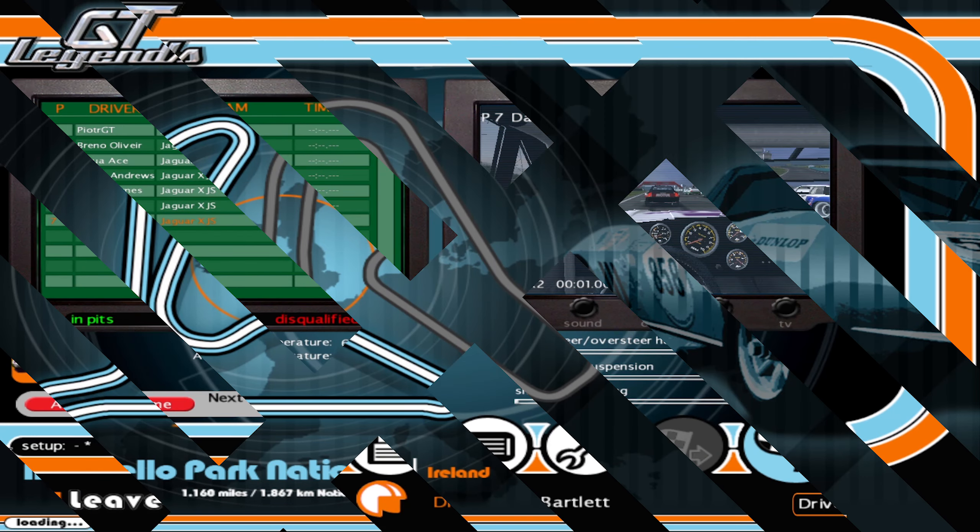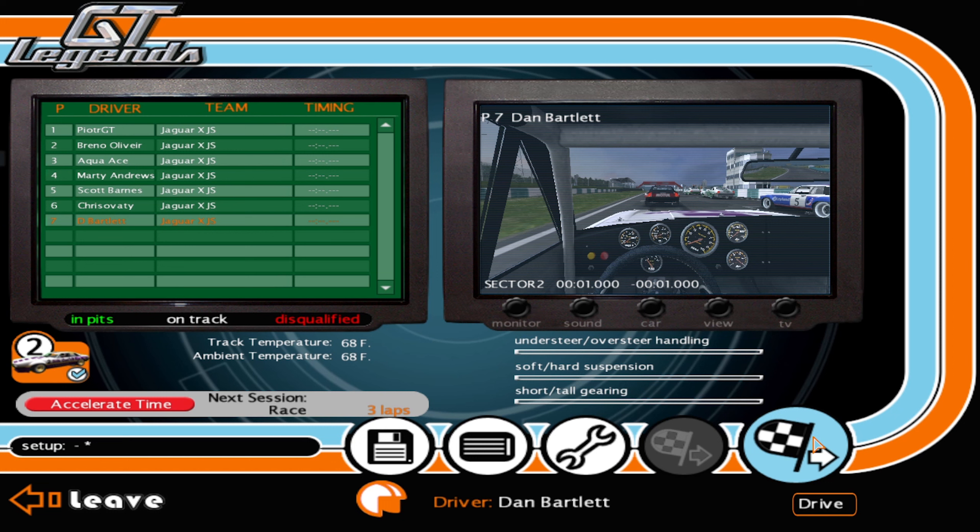Moving on to Mondello Park for race two. Qualifying has been sorted — PJT is on pole, Breno alongside on row one, Aqua Ace and Marty Andrews on row two, Scott Barnes and Chris Avati on row three. I'm starting at the back in seventh again. Let's hope for better fortunes here than at Donington — though I highly doubt it.